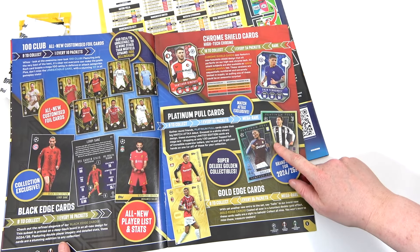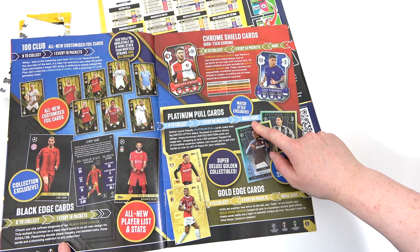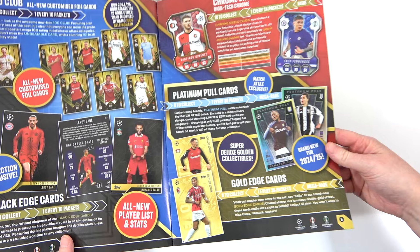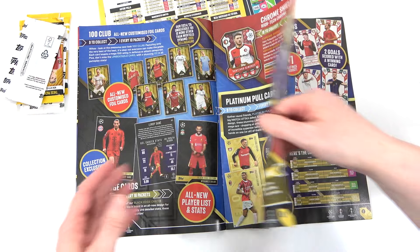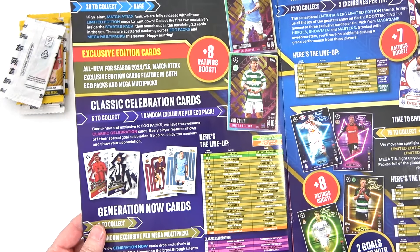We have the Chrome Shield cards here - the Platinum Pull. That's going to be very interesting. They're one in every 30 packs, so they're Match Attacks exclusive mega rare. And then we've got the Gold Edges down there - they are one in every 35 packs. Lots and lots of things to be trying to get in this collection.